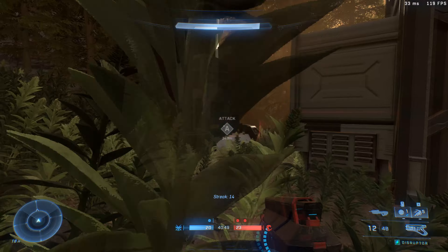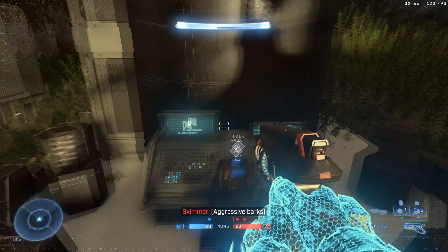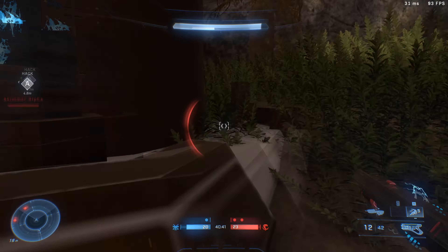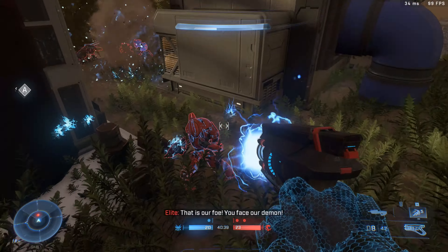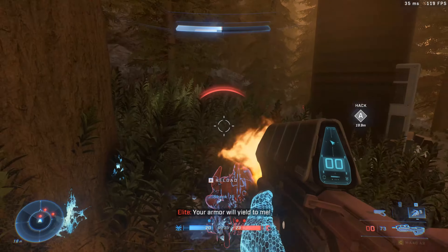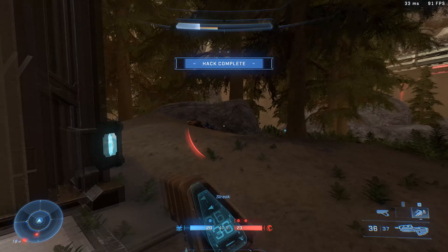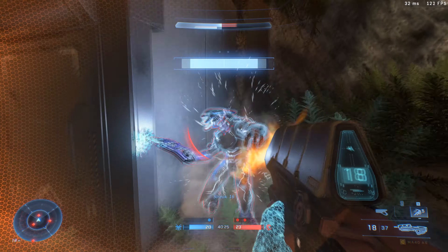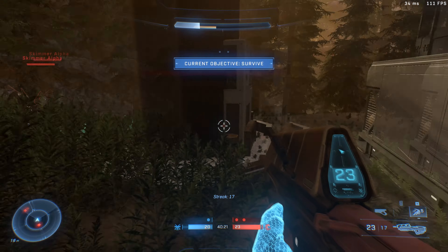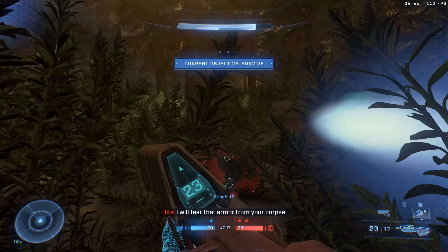We do have to operate it. Attack this with the gun that we picked up and then hack this point. We are still under attack - quite a lot of attack as well. I can't see him through that grass. We've hacked the console at least. The new objective is to just survive and there is a hell of a lot of enemies around.